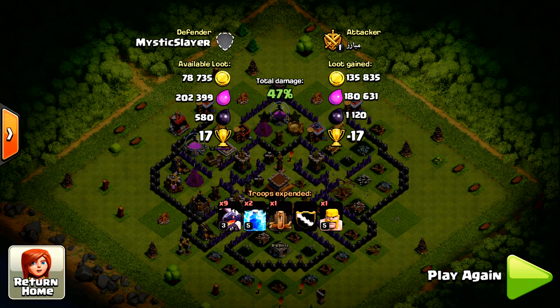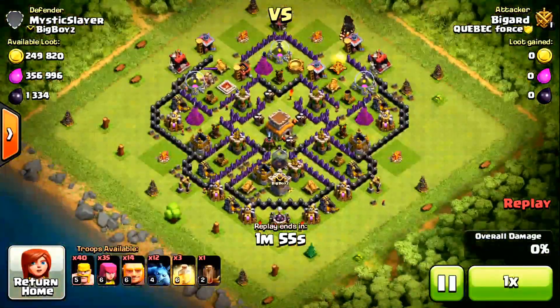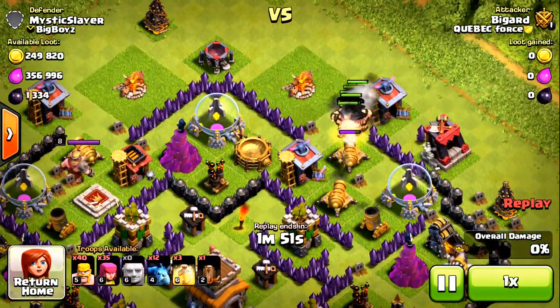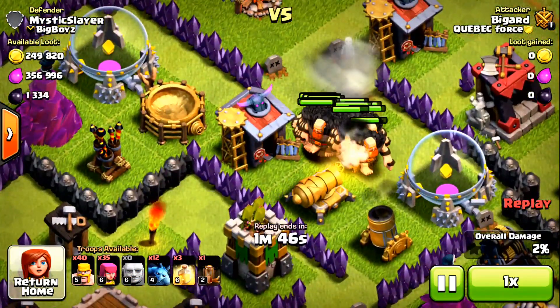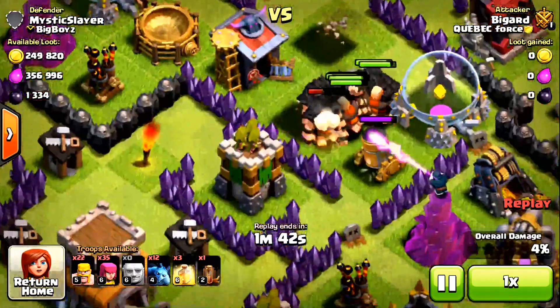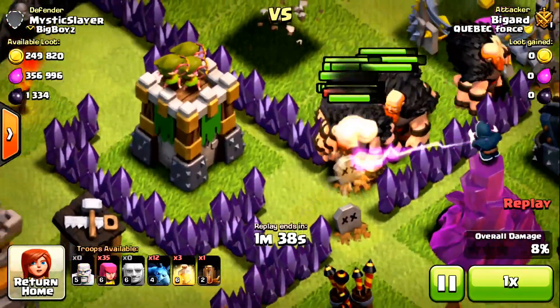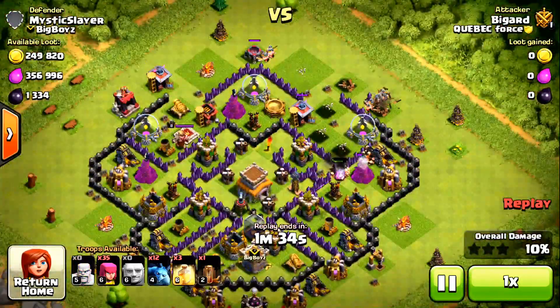In this next raid, my collector is about half full, so I'm offering a decent amount of loot. This is a TH9 attacking me with level 6 giants and max heal spells. He's trying to get my loot. As you can see, I don't have my spring traps or bombs rearmed because I hadn't refilled everything at this point.